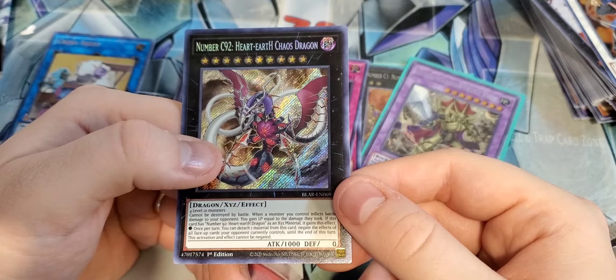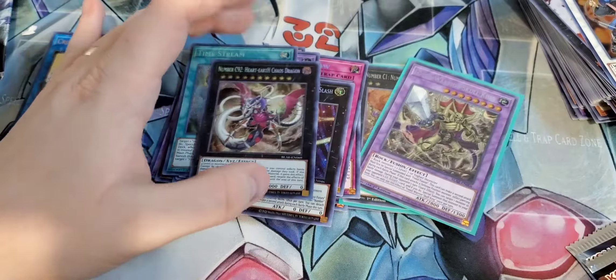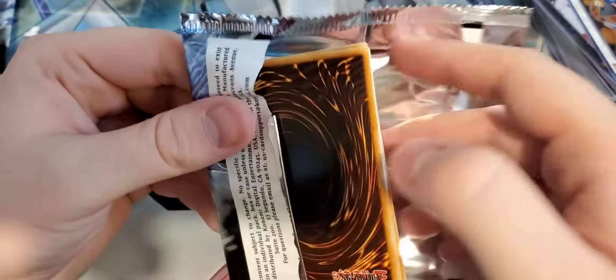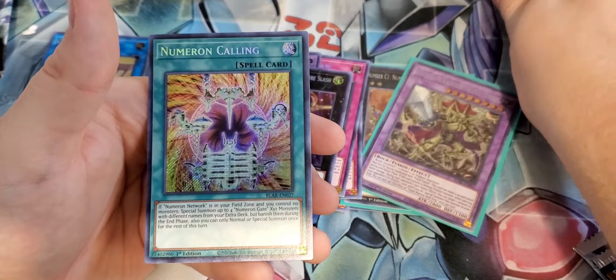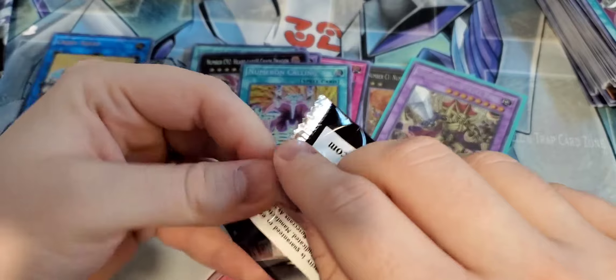Mecha Phantom Beast O-Lion — oh man, this pack is looking good. This is also an awesome reprint. I'm glad this was reprinted in here. Junk Anchor and Elemental Hero Escurato. Must be Fusion Summoned and he gains 100 attack for each Elemental Hero in the graveyard. I'm pretty sure you can Mask Change him into Dark Law. He probably has some sort of OTK strat around him. Elemental Heroes know how to dump cards to the graveyard.